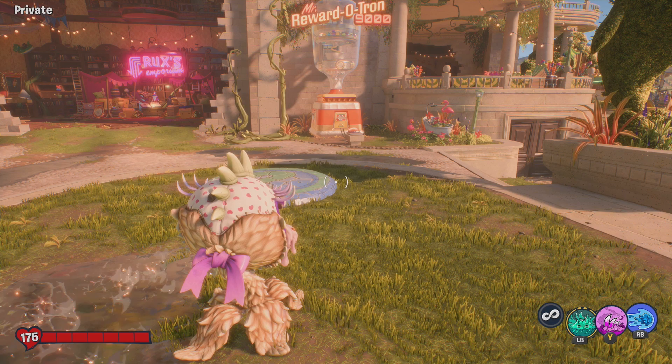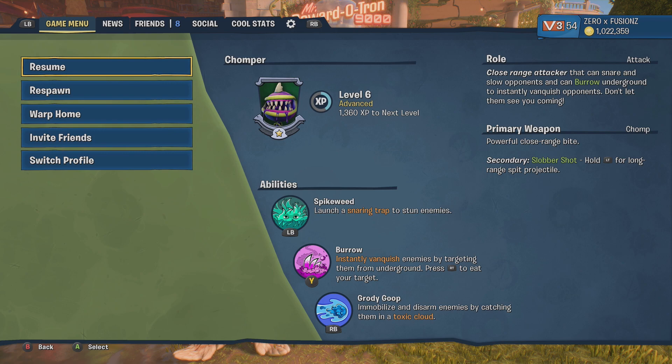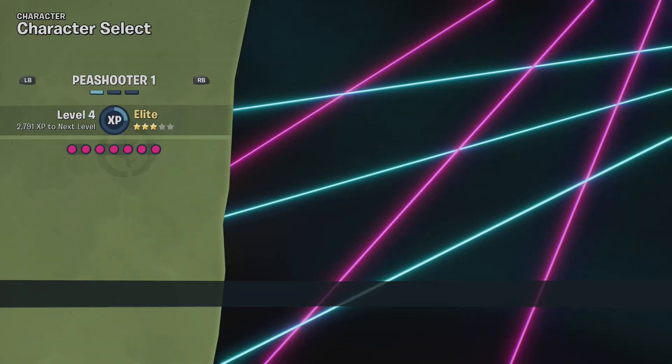Welcome back to another Spending Spree Saturday. Today we're going to be spending another 1 million coins on Mr. Rewardatron 9000. We have just over a million — a million and twenty thousand — which will allow us to open up 34 of Mr. Rewardatron. That's what we're going to be doing in today's video.